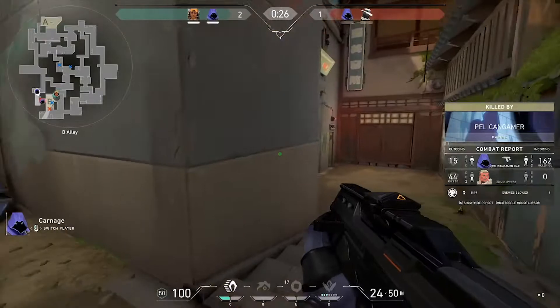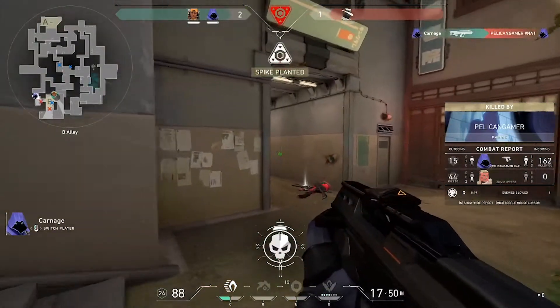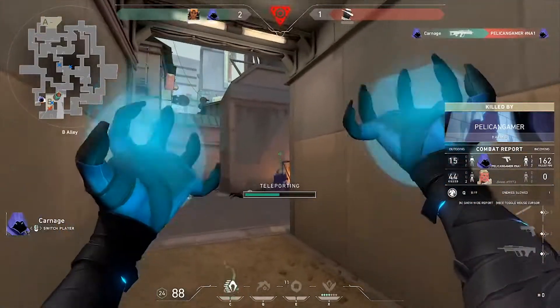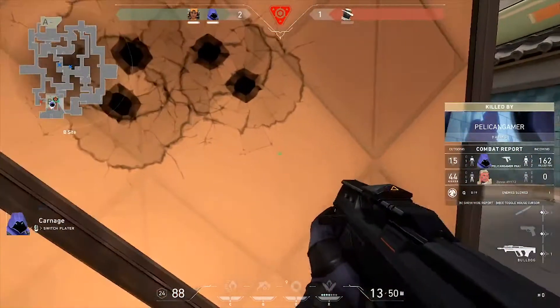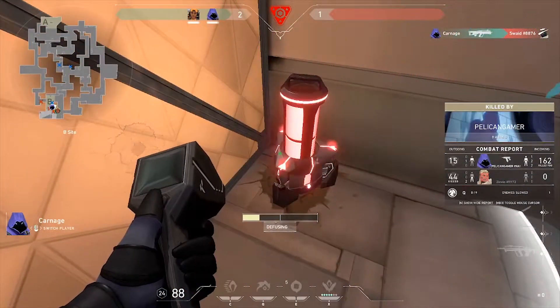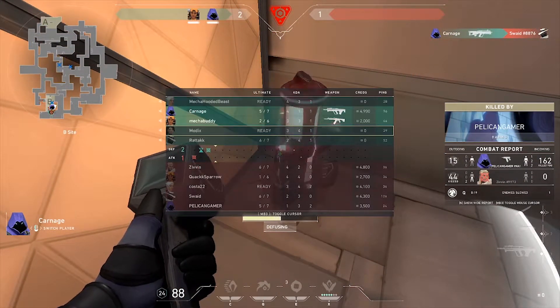This tip is kind of the opposite — from the opposing side's perspective. If the other team is low on money, keep in mind they will probably be trying to rush somewhere with close-range pistols or SMGs. This can change the way you want to play that round, so be sure to check that leaderboard to see their currency.